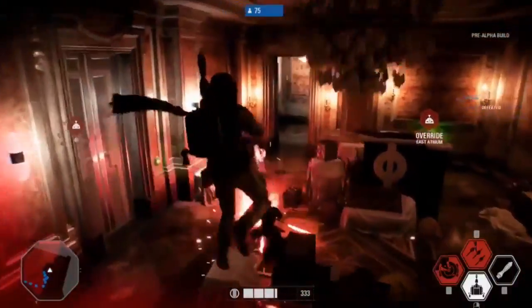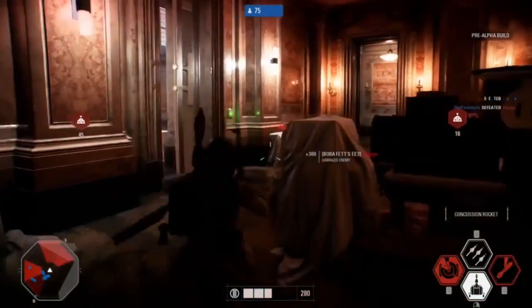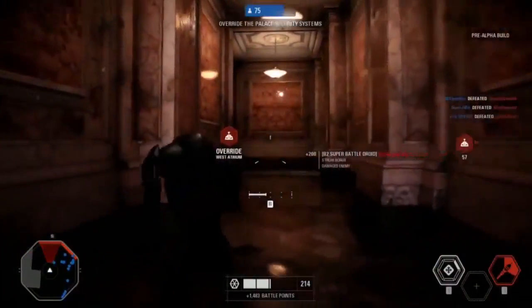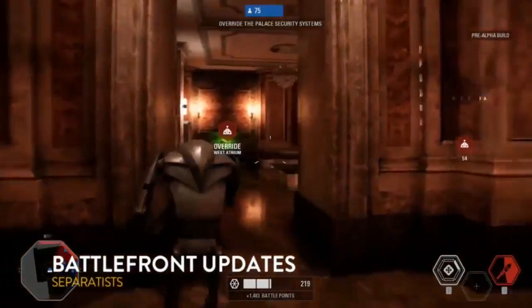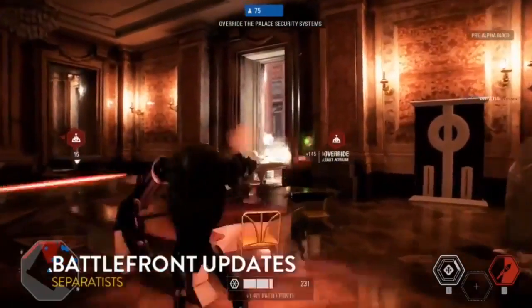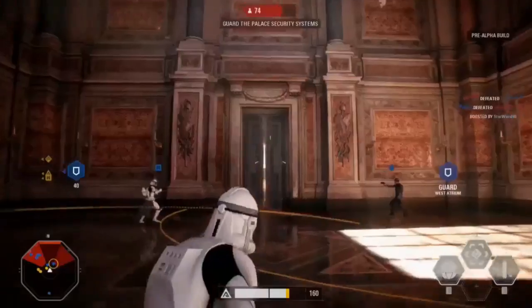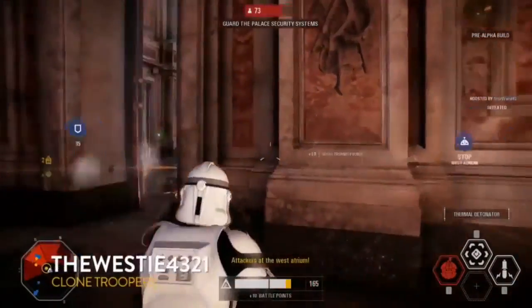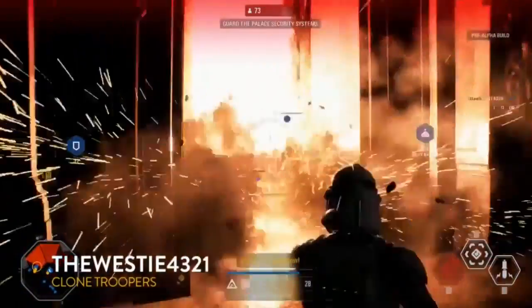So what role does Boba Fett fill in this battle? Boba Fett is definitely a hunter-killer. If the clone army is able to get some of their heroes in play, this is where Boba Fett will really shine. With that jetpack of his, he's able to float above the battlefield and fire off some rockets, and really just take out an individual target. What's different from the last game? We've given him a bit of new tricks — a new concussion rocket that will really disorient players completely. He also has a rocket barrage: instead of just one rocket, he's able to lay down and suppress fire.